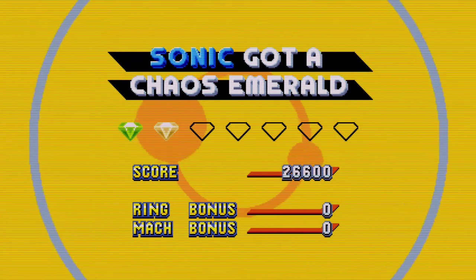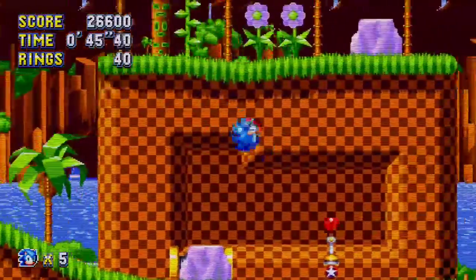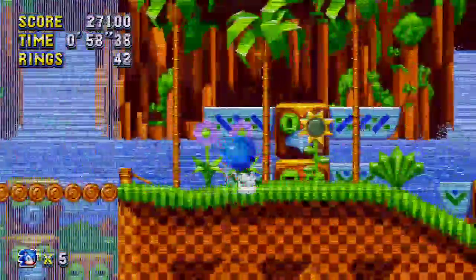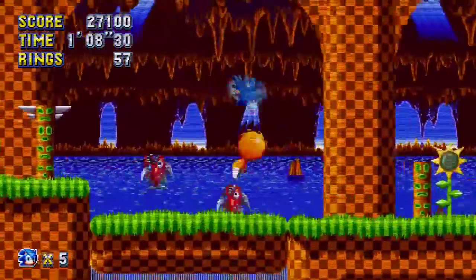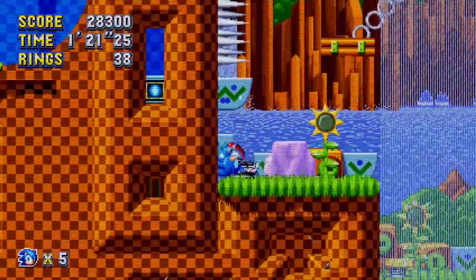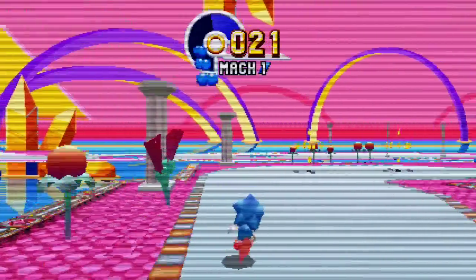Now we need a fire shield — the fire shield is useful — so we can actually get our third Chaos Emerald. It's possible to get four in one act in Green Hill Zone. We got the fire shield. Now there should be a bridge somewhere — I think I'll pass. Oh no, I lost it. Okay, I guess you don't need the shield then. I remember using a fire shield there — it burns off the bridge. So we're getting the third Chaos Emerald up here.